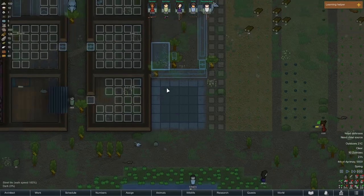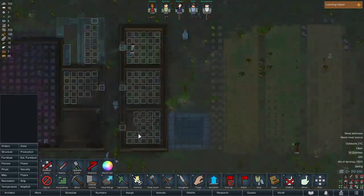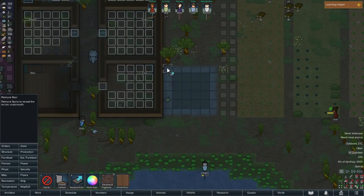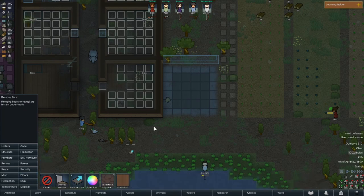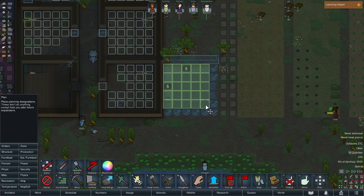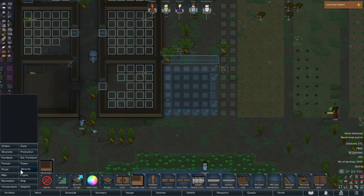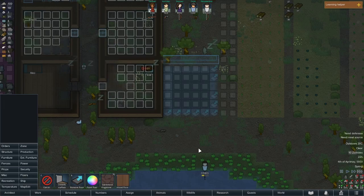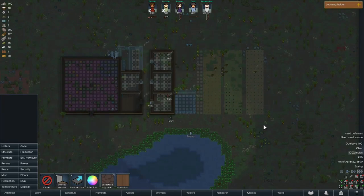Maybe we should be using the box as the research room because it's already got some nice tiles there, and we can get some steel from it as well. There are so many zombies — I wasn't expecting them to spawn that fast. It is maxed out at 10 because we are tribals, but they're just instantly coming. I didn't expect them to spawn so quickly.